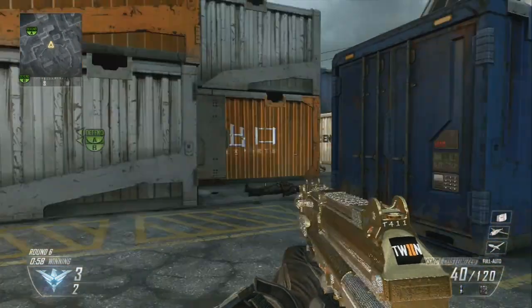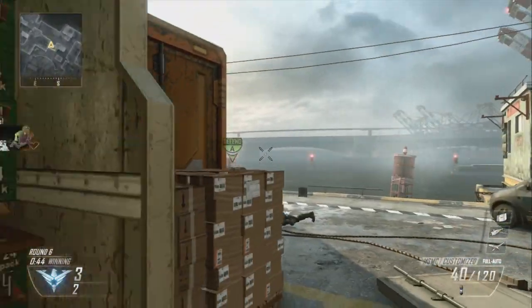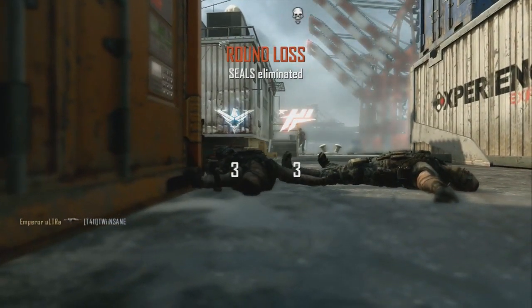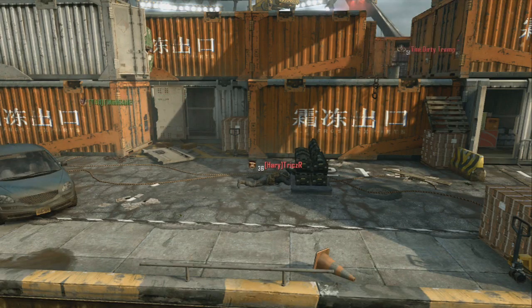As you can see it's Search and Destroy on Cargo. I run up to this guy in the crate, I'm the last one left, throw my C4, blow it up and nothing — he hit markers it. It lands on top of him, between his legs and it does nothing. It hit markers him, he gets up and runs off. At this point I decide to turn around, run off, and I die.